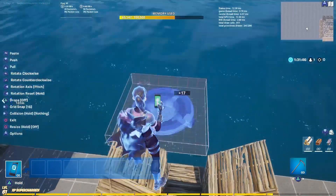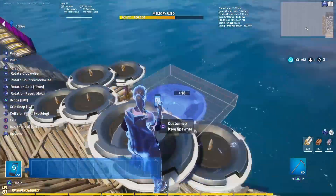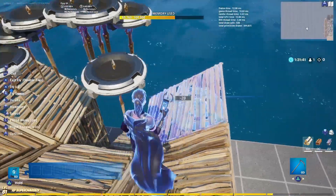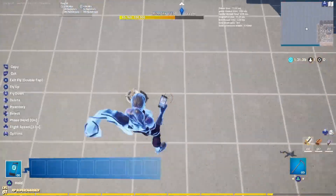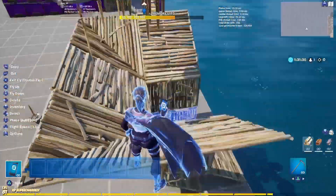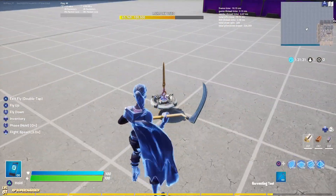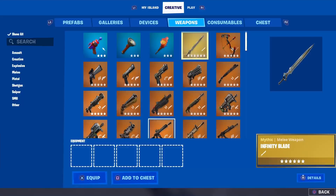What you're going to want to do is turn the item granter upside down and place them all over the cone area. Mine are organized because I had time to do it. You just want to place them all over that cone area so they're going to fall down to the center. Then go ahead and take a button or a trigger from devices.